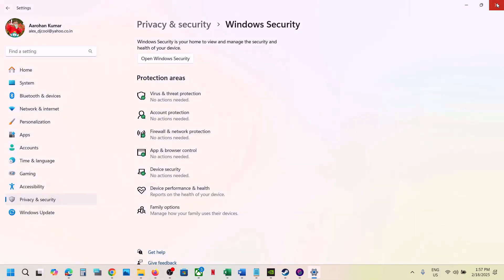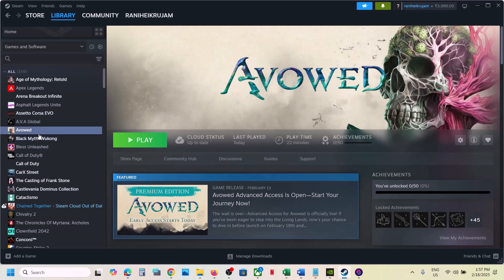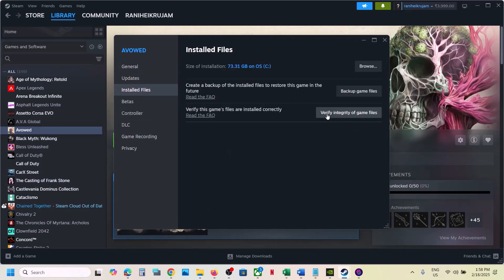The next step is to verify the game files — this is important. Go to Steam, right click on the game, select Properties, go to the Installed Files tab, and click Verify Integrity of Game Files. Once verification is 100% complete, launch the game and check.